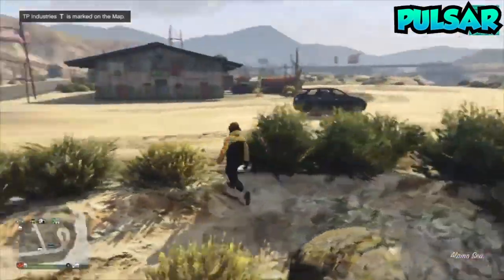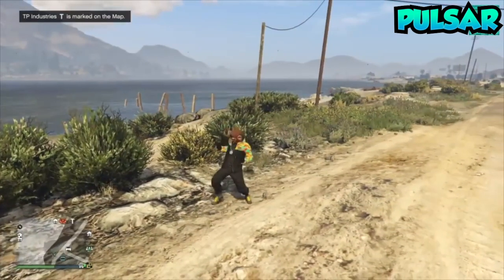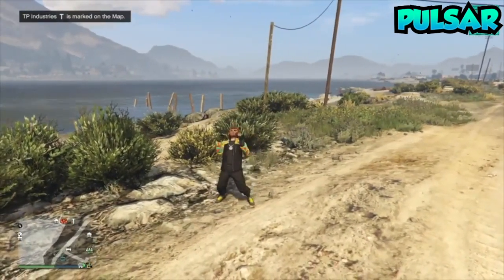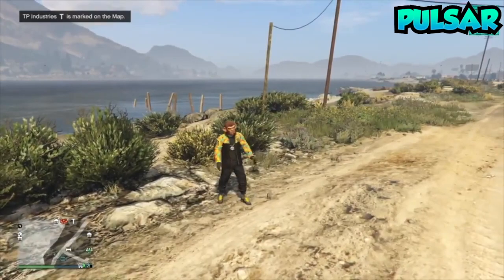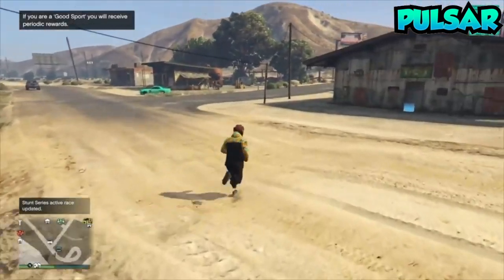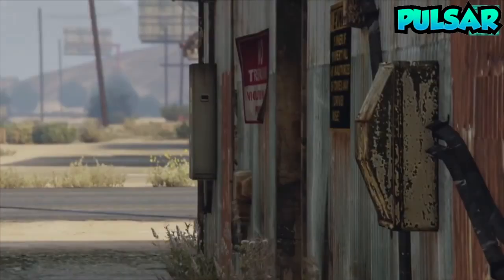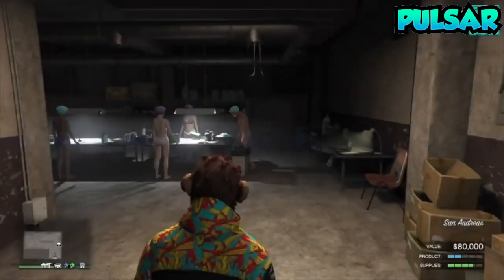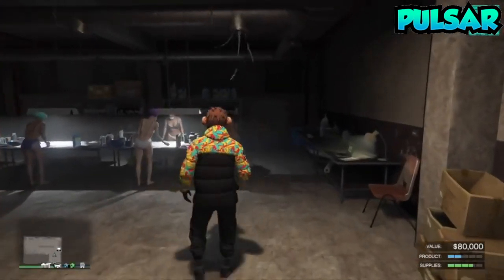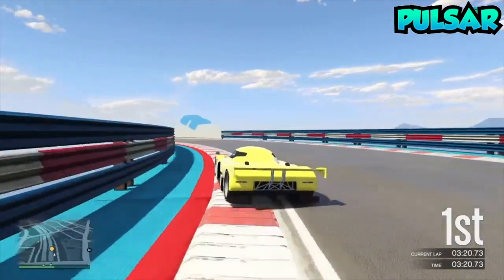As you can see, after that you'll spawn outside, and all you want to do is run back in, and you will see that you have duplicated your money from 20k to 60k. As you can see on the bottom right, it says 60k — before I was on 20k. Anyway guys, my name is Pulsar, and I'm out. Peace.